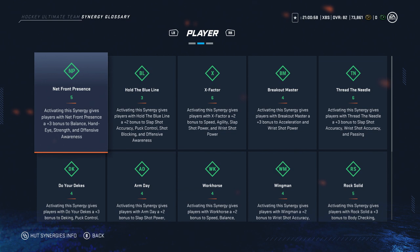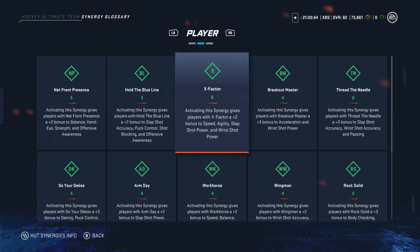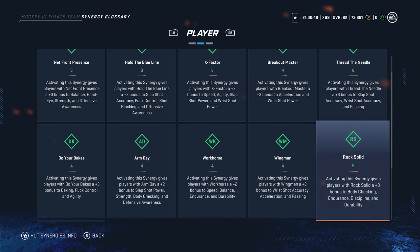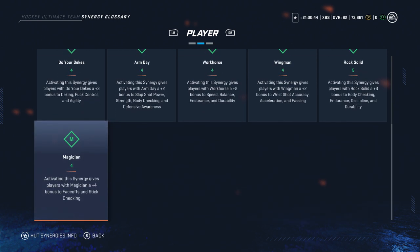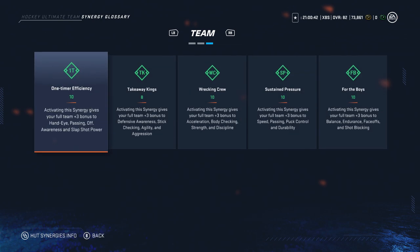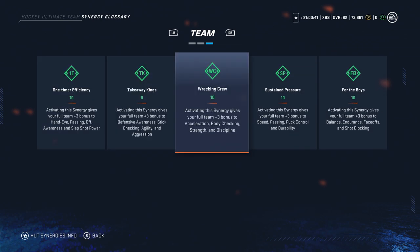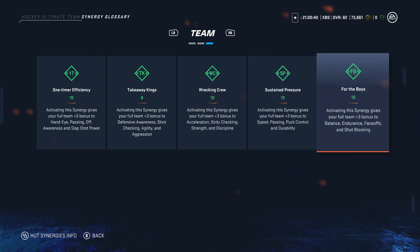I'm going to quickly hover through them, starting with the player synergies. For those unaware, the way player synergies work is: if you activate that synergy, only the players with that synergy get the boost. Whereas with team synergies — the next tab over — if you activate that synergy, every player regardless of whether they have that synergy will get that boost. This year I would say the synergies are pretty balanced.